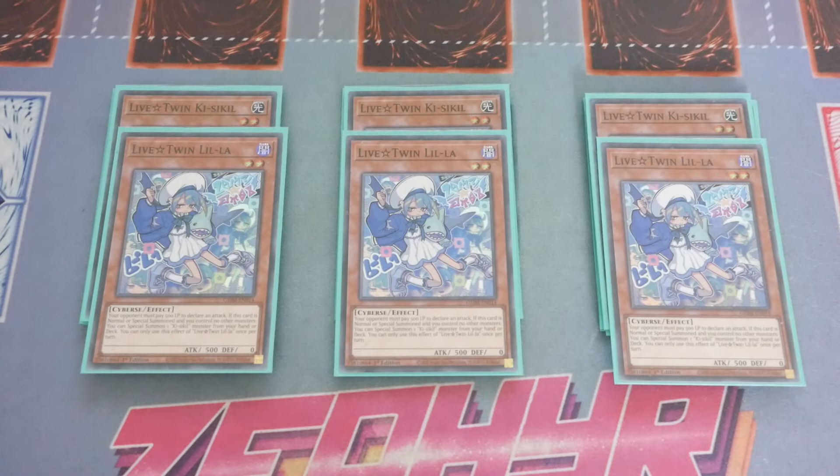Once you resolve the Kisakill or Leela and it goes through, you've set up everything you need because you've got graveyard abilities to bring them back. One of the biggest issues is getting Called by the Grave or DD Crowed. Regarding hand traps, I play my standard Ash and Ghost Ogre, but you'd probably be better off in a more defensive sense playing Ash and Ghost Bell, purely because losing one of the Live Twins in the graveyard is such a weakness.